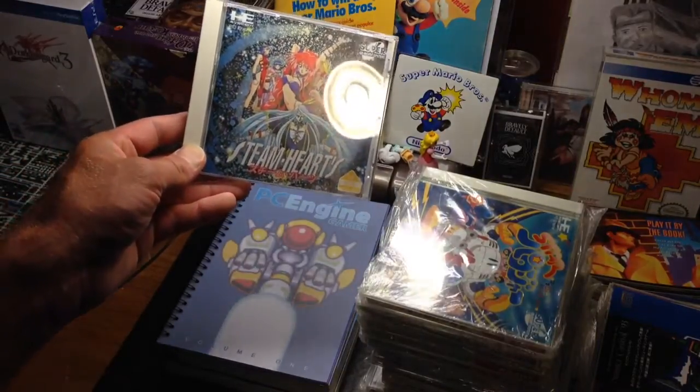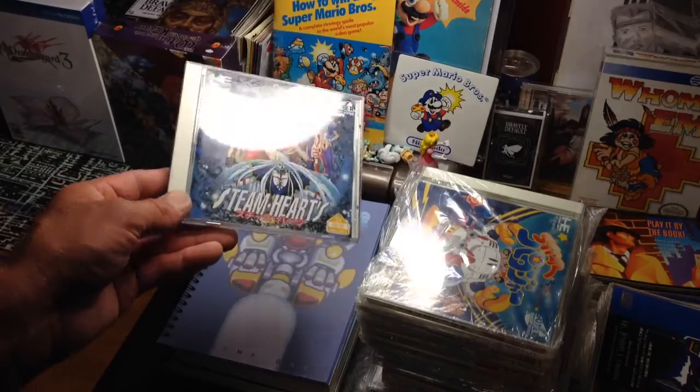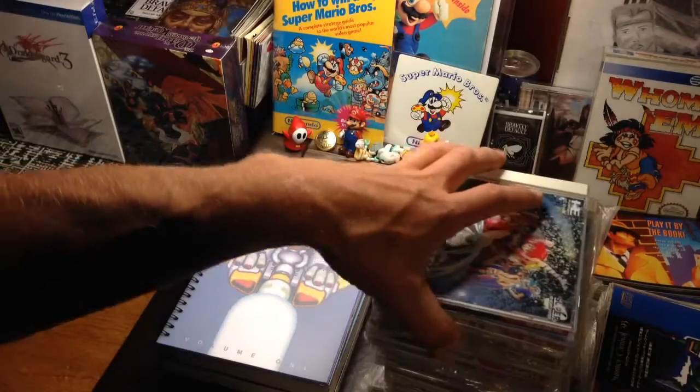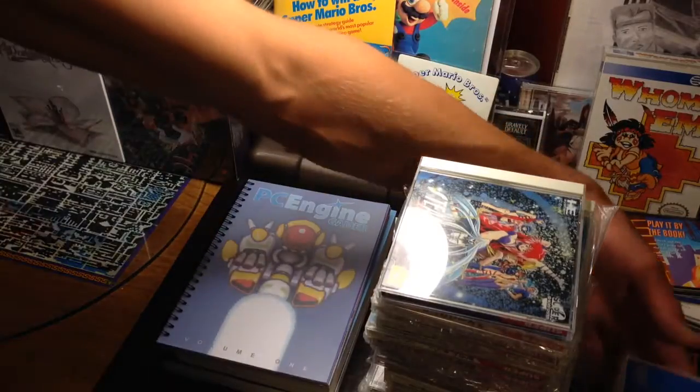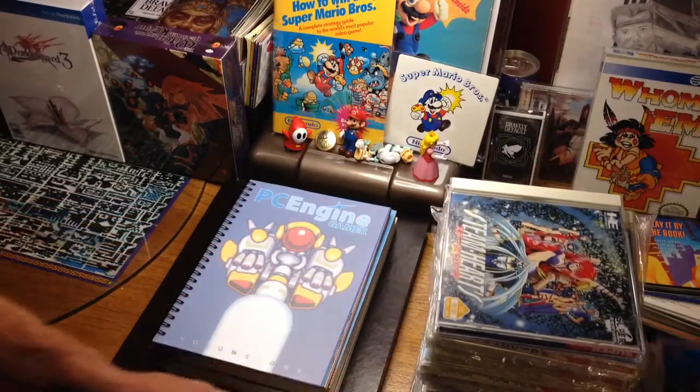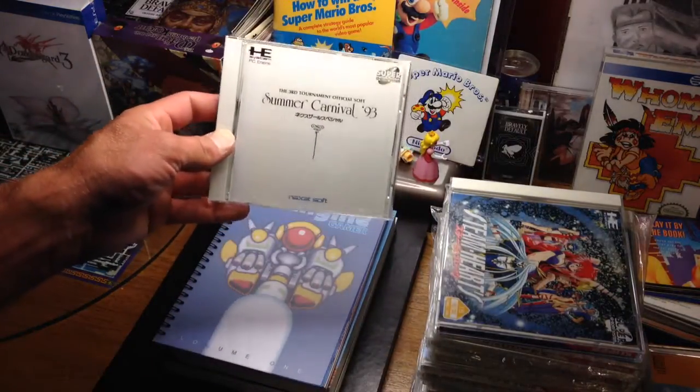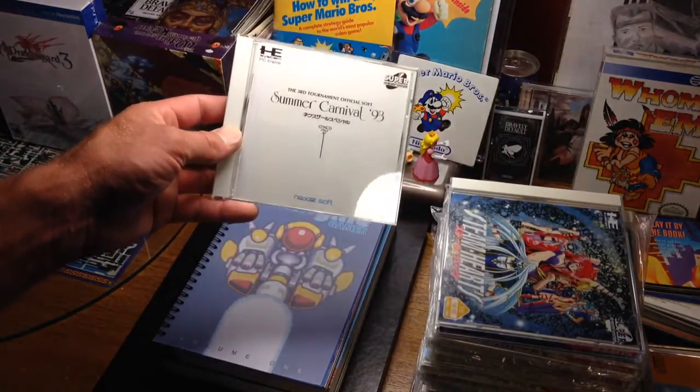Lots of weird stuff going on in Steam Hearts. The next one is Summer Carnival '93 — this is probably the third game I bought when I got this system. This one is by Naxat Soft.